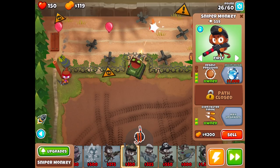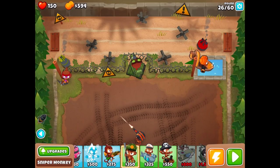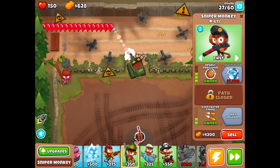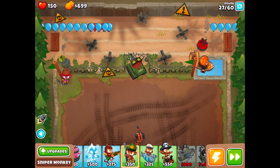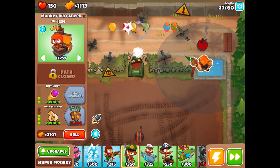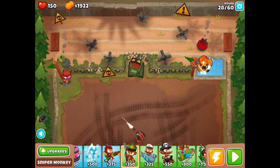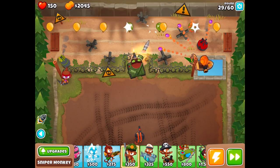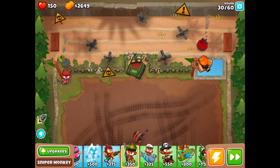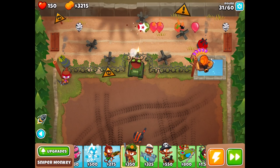Churchill is level five now — adds a fast-firing machine gun attack to the tank. This is when he really starts getting crazy. We got deadly precision for the sniper, so that's going to make things even better. His next upgrade is 7,000, which we should be able to get before round 40. The machine gun really does change everything — it's crazy. So far so good, though there might be something unexpected that could destroy us.